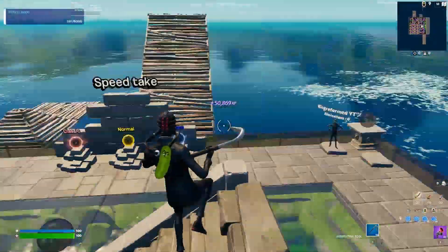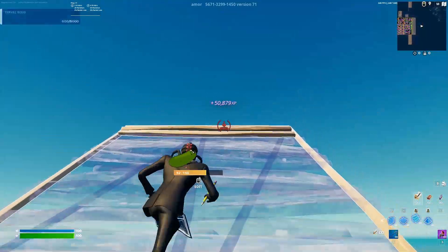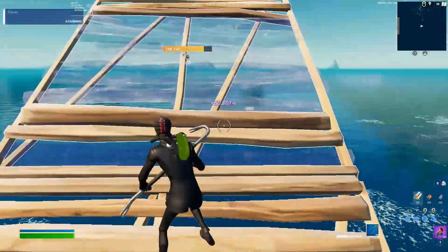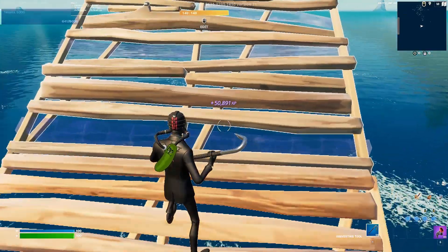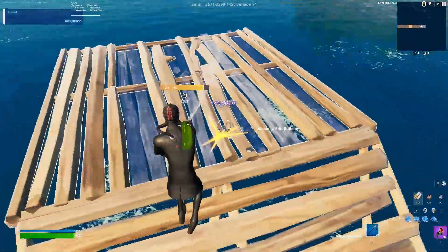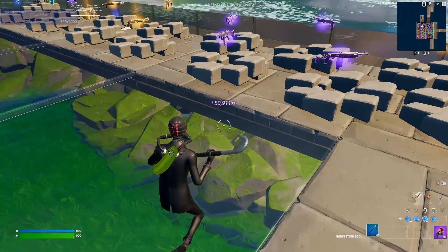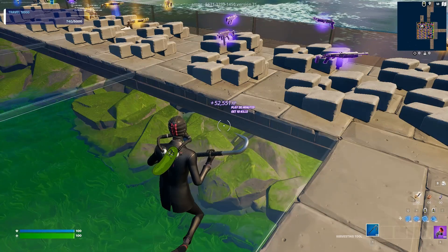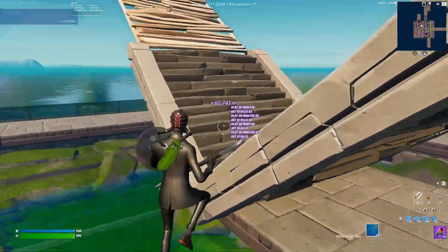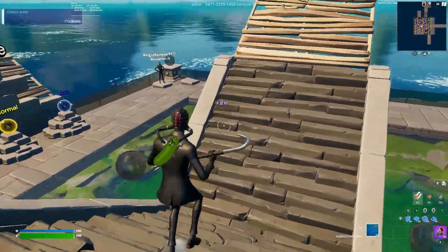For glitch number three, stand right in the middle of this 1v1 map. On one side you have weapons, on the other side there's just water — look toward the water side. You're going to build 10 ramps total going up in that direction, facing east if you look at the mini map in the corner. After you place those 10 ramps, place one floor and you'll see that XP button right there. Go ahead and interact with that — it will teleport you back to the beginning, but we're going to get tons of XP once again. We've already reached 63,000 XP and it's going to keep going.